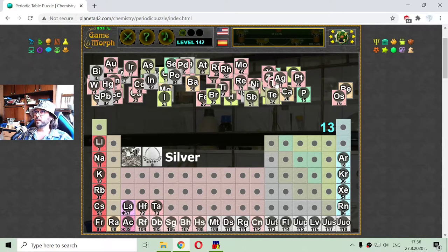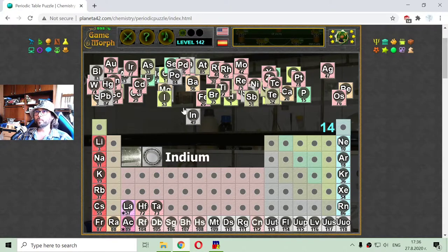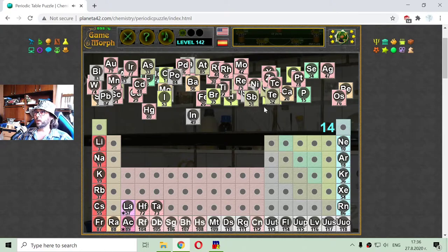The others are hidden. Here is one — neon, element number 10, noble gas. I am looking for helium. The helium looks like it is hidden under these parts.